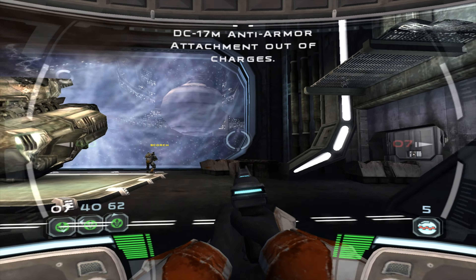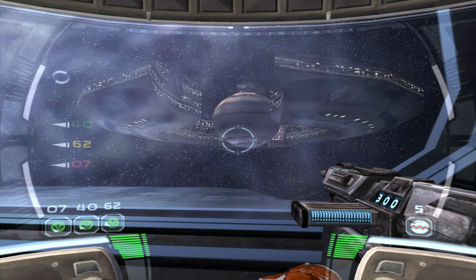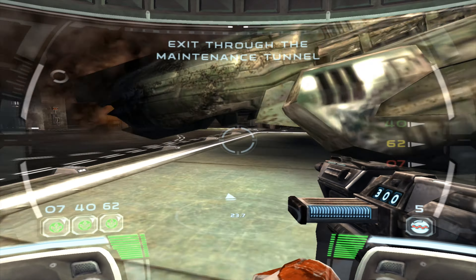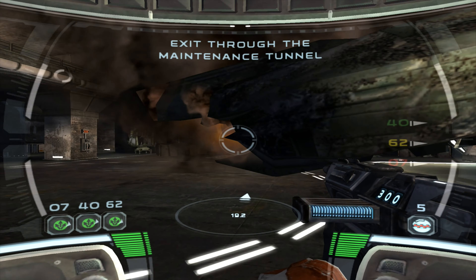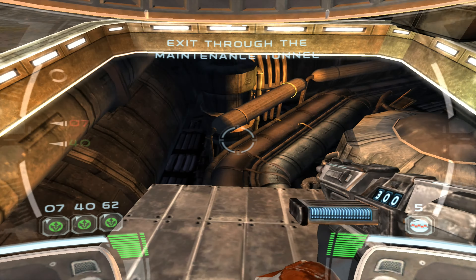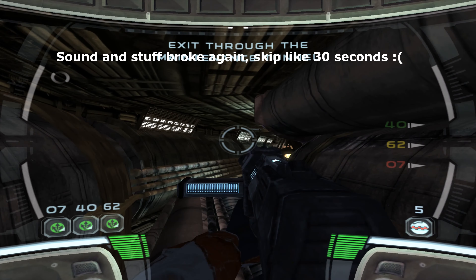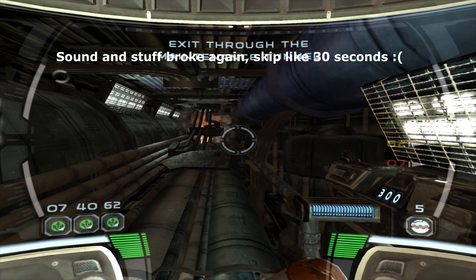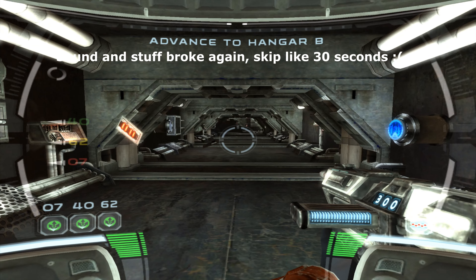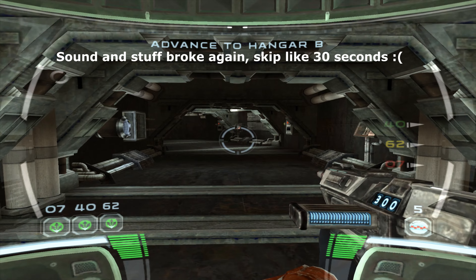O7, ready for combat. Blast. This will be a challenge. I'm sending out a distress signal. We can't wait for help from Coruscant. Go to the next hangar and set up a defense. Move! I'm opening up access to the maintenance tunnels.